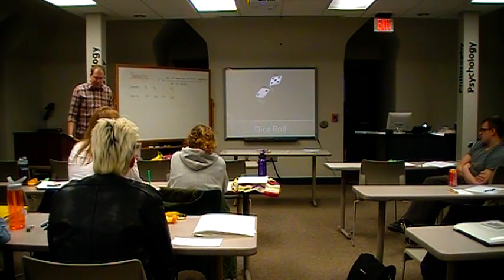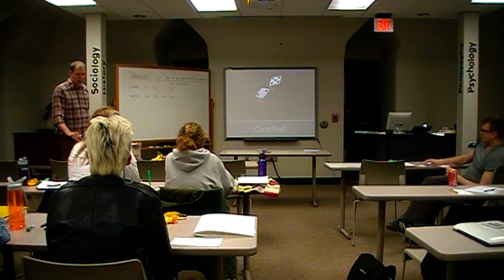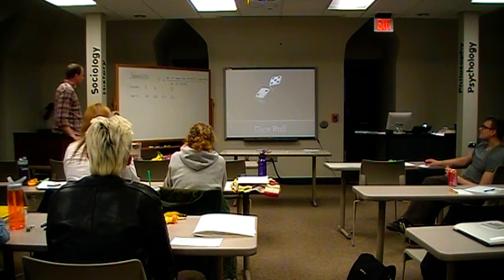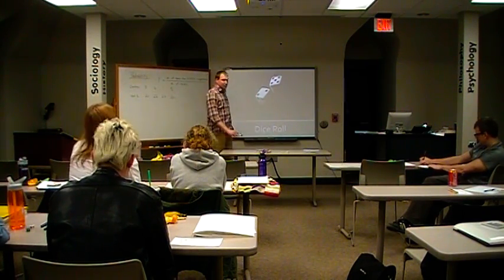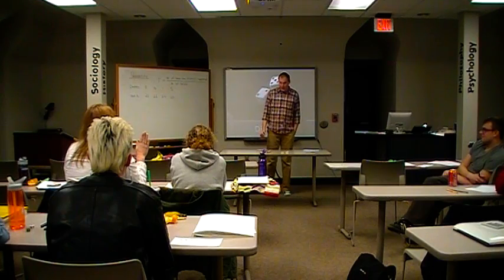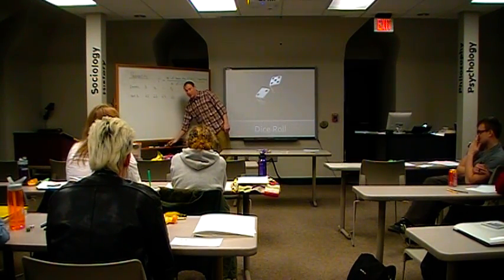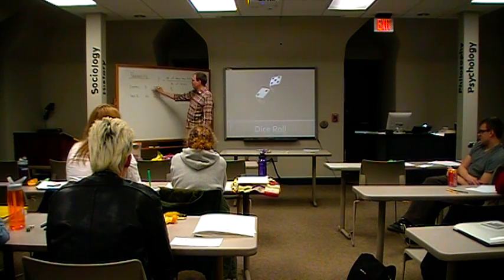On to the business of calculating the probability. How are we going to do that? Let's look at our data and think. What do we need to do to make a proper ratio for all of our results? What do we do first? I think we need to do some adding. We could add all the doubles together and add all the not doubles together. That seems like a good idea.